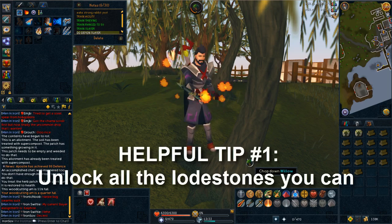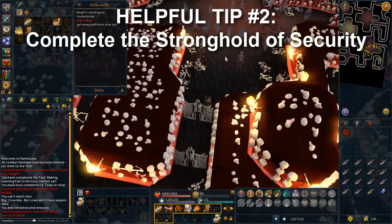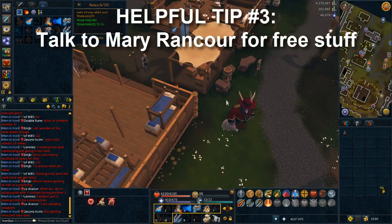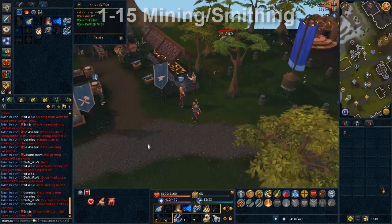First of all, it's highly advised to unlock all the lodestones available to you because it'll make it a lot easier to get around. You can complete the Stronghold of Security for your first 10k coins as well as some combat boots — nothing in the stronghold is aggressive and there are no questions. You'll also want to talk to Mary Rancor for a free Dwarven Army Axe and other free items such as a couple potions, a steel helm, a possible weapon, and a few teleport tabs.